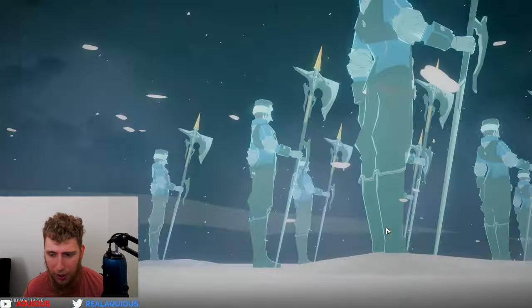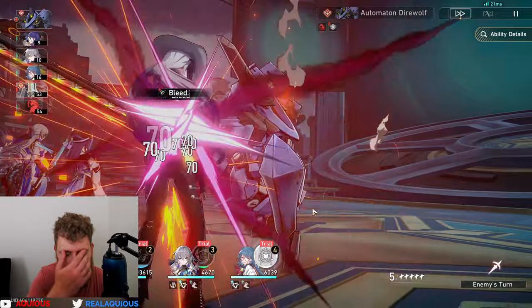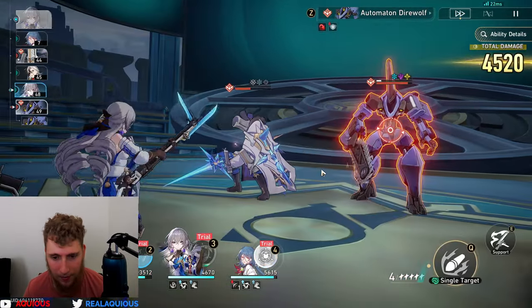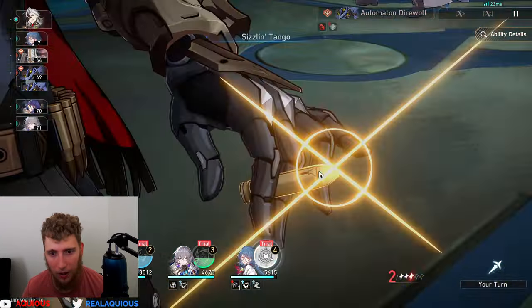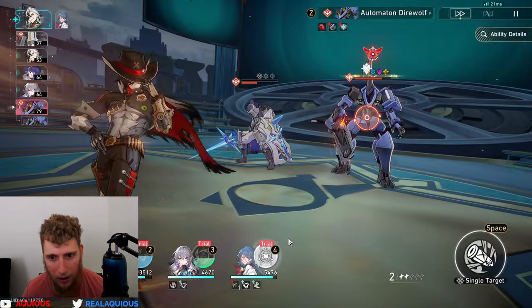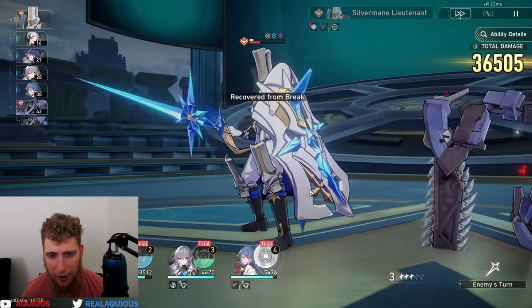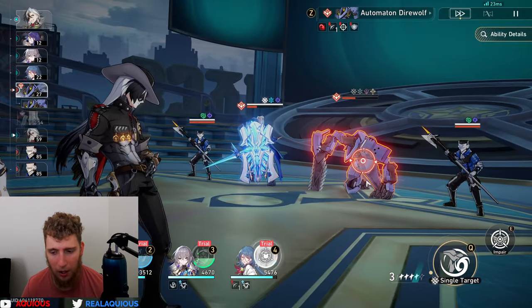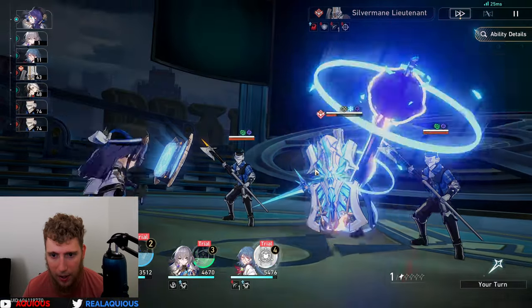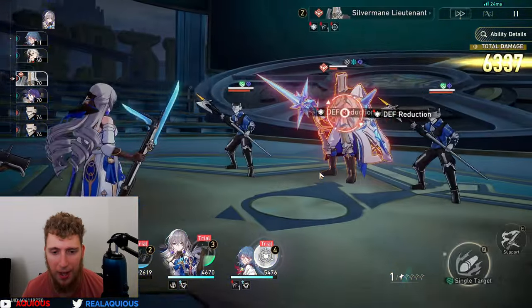Using my support stuff, we're going to reduce their defense with Pela. I accidentally pressed attack instead of skill. We're going to give this unit the weakness — the only reason we didn't break them there is because this guy doesn't have the physical weakness on him yet. This is going to do a lot of damage — yep, 72,000. Normally he'll do like 17k, but if they are broken or he breaks them it's 72 to 100,000 damage. It's insane.